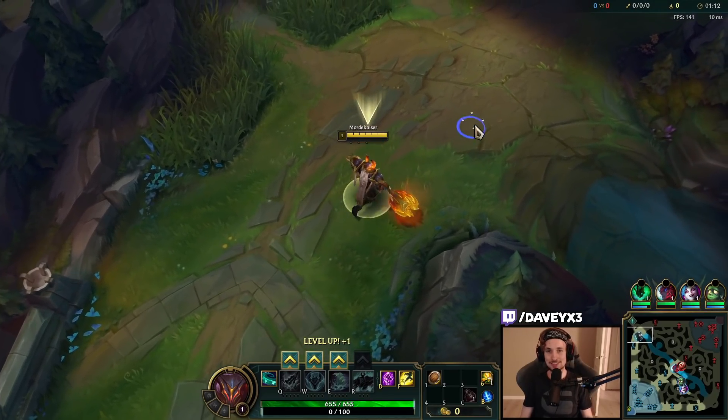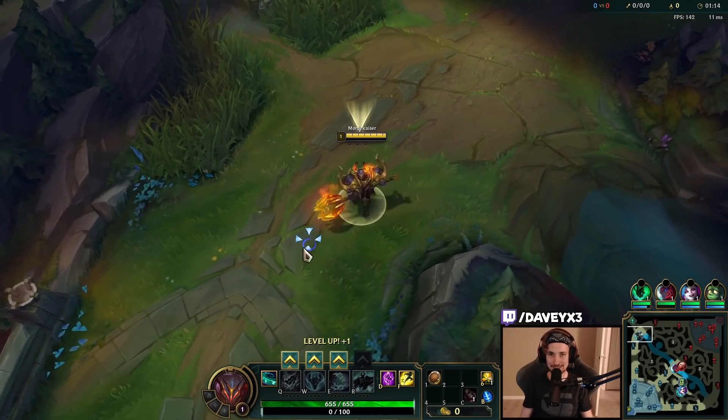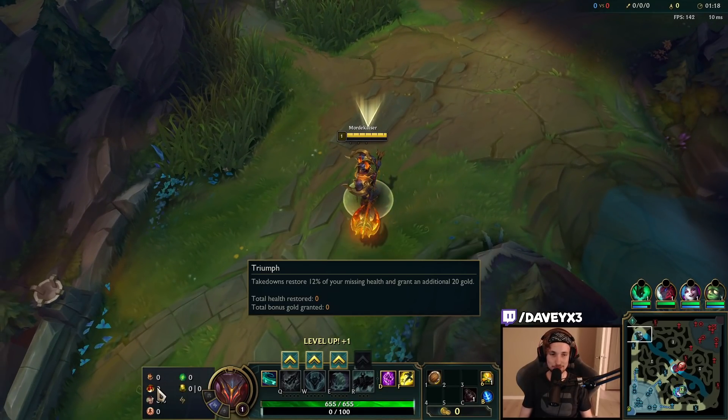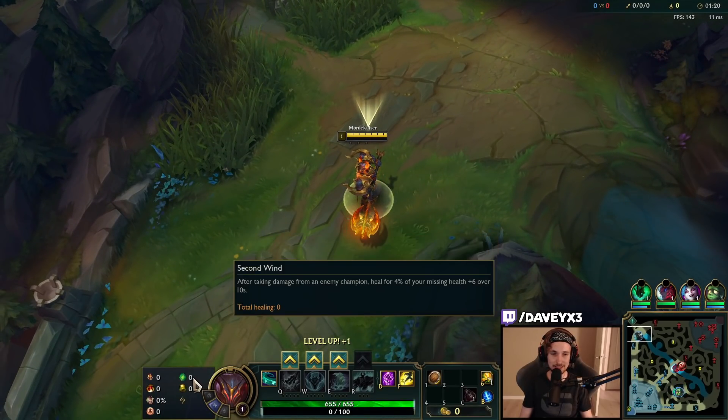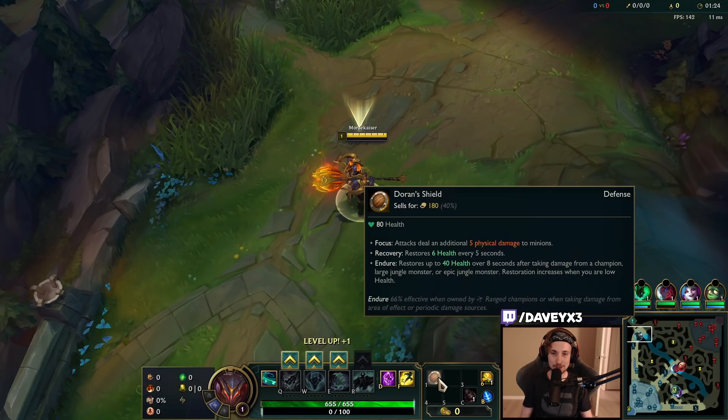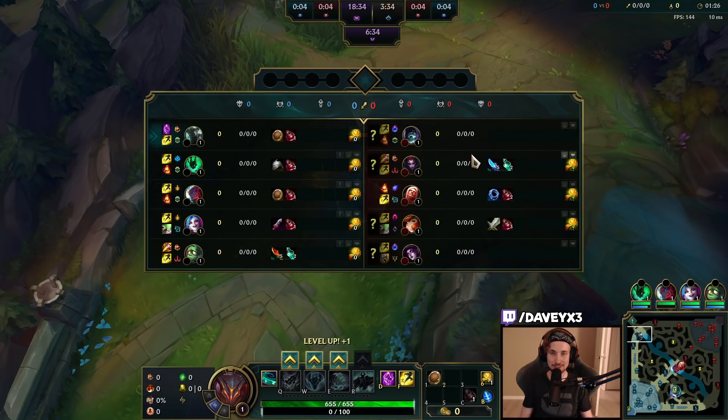Alright guys, today I'm going to teach you how to play Mordekaiser top lane in season 12. What you want to be running right now is Conquer, Triumph, Alacrity, Last Stand, Second Wind, and Revitalize. We also have D-Shield up against the Yorick matchup.